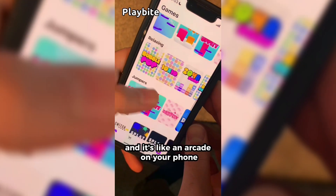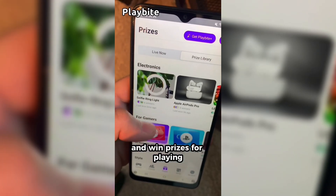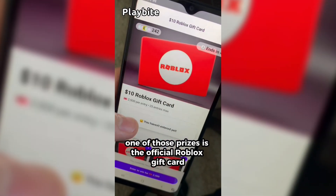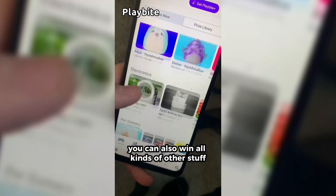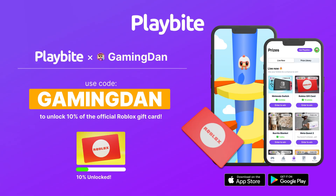But if you are ever in need of Robux, go ahead and download this app called Playbite. It's like an arcade on your phone — you guys can play fun games in a single app and win prizes, including the official Roblox gift card, electronics, snacks, and cool fidget toys. Go and download Playbite today, link down below, and use code GAMINGDAN. By doing so, you'll be 10% of the way there to earning your first $10 Robux gift card.